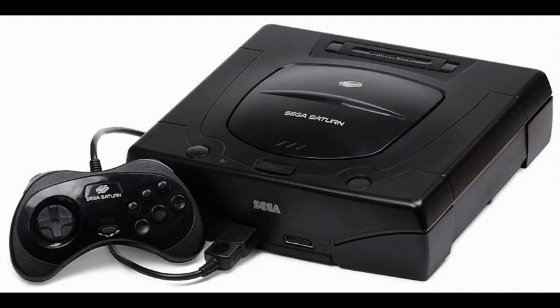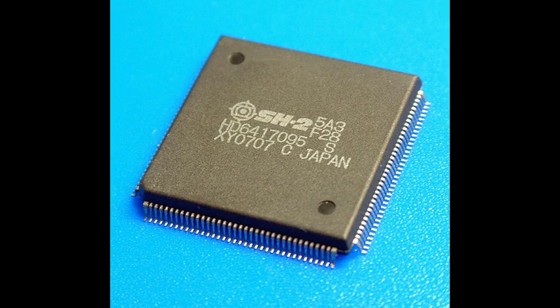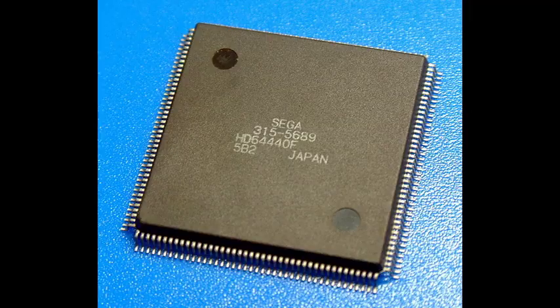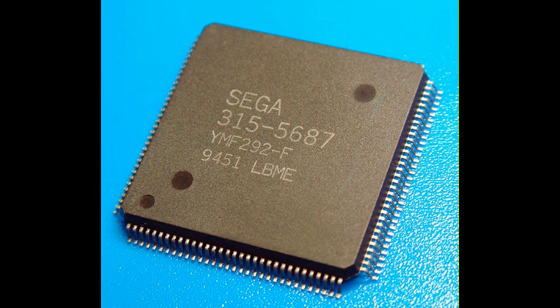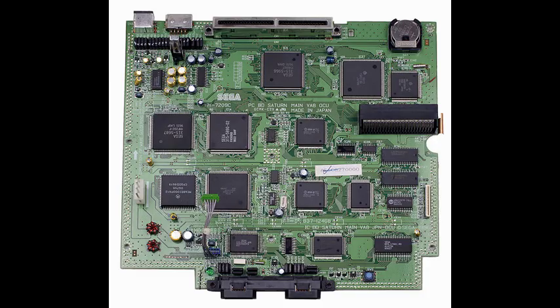The Sega Saturn is a hard thing to actually emulate, or at least I imagine it is — I haven't actually tried making an emulator. But it has five processors. One is a dual-core general processor, it has two not-quite-identical graphics processors, and it also has a few separate sort of housekeeping processors, including a 68K, which is a very common processor.